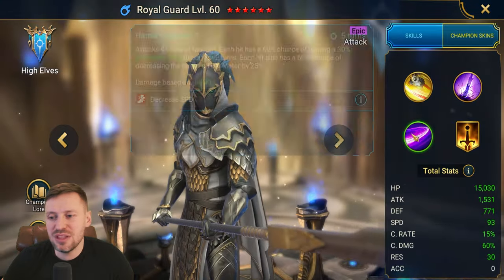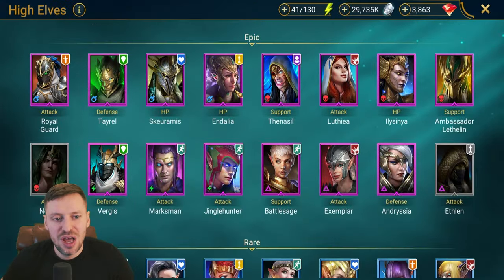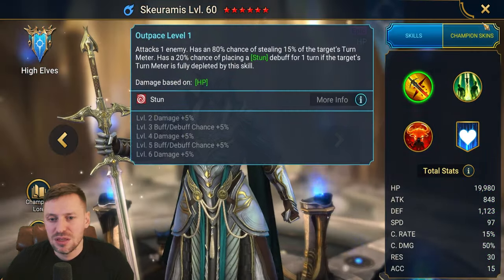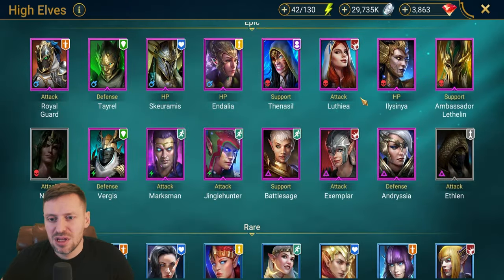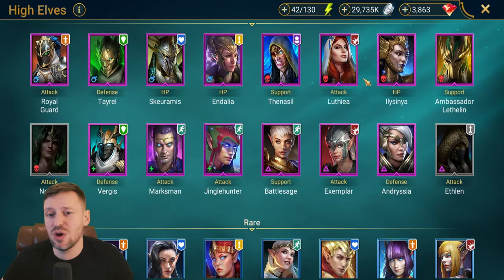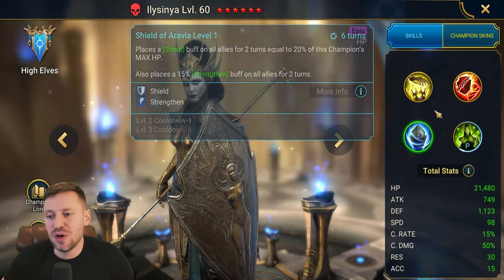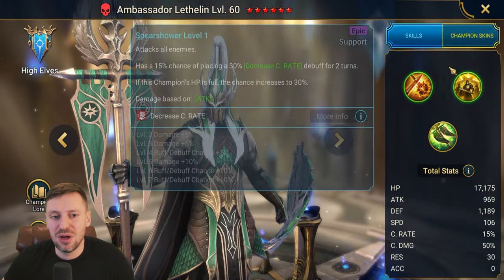Royal Guard does AOE damage, so she could be a potential for bringing DPS. Also, any champion that can bring decrease attack is valuable — that's what I was doing last time. I think Ukko is available this time, so I'll probably use Ukko for that. Forcing the boss to use A3 was great and helped a lot.